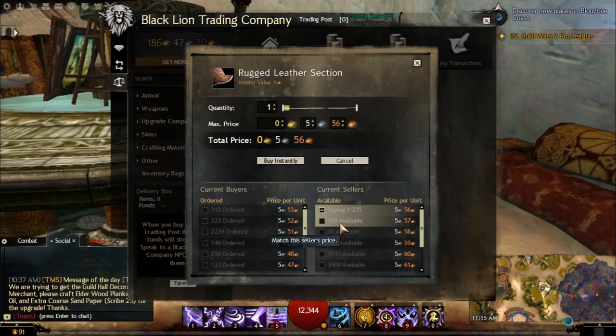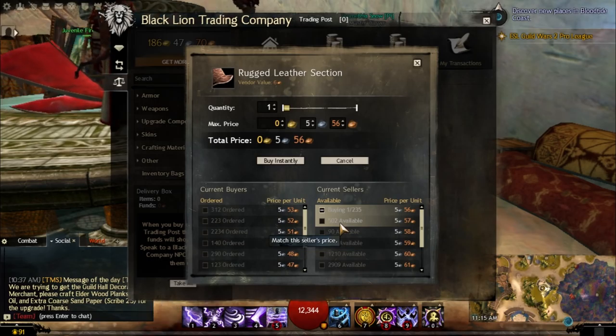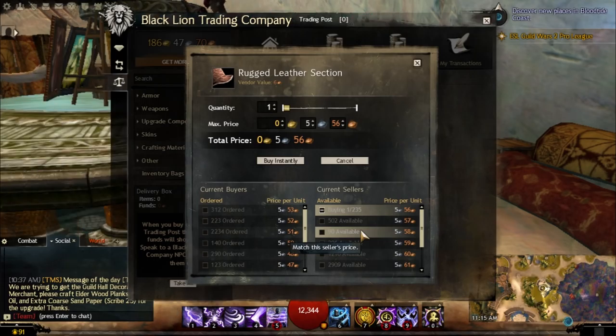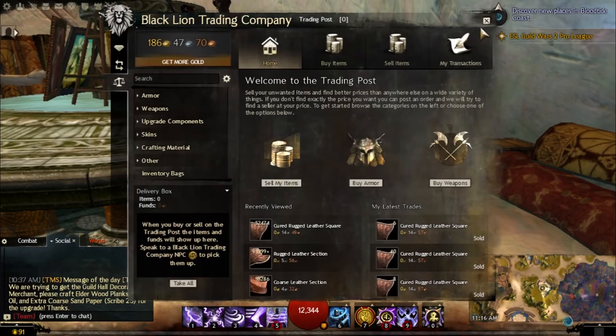If that happens, we've actually done something pretty awesome — we've decreased the leather market. The leather market is annoyingly high right now, so if all of us do this we can actually decrease it really low, and guild upgrades will be a lot easier. However, the other thing that can happen is that rugged leather sections actually become more expensive as more people buy them, perhaps going back up to 6 silver. And when that happens, the squares will eventually balance back out to around 16 silver.